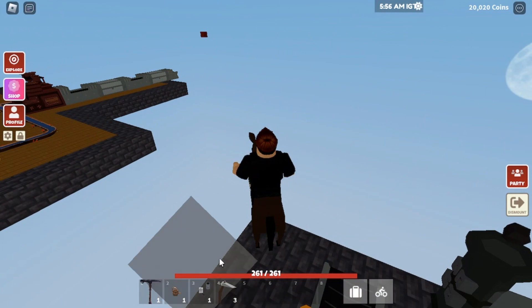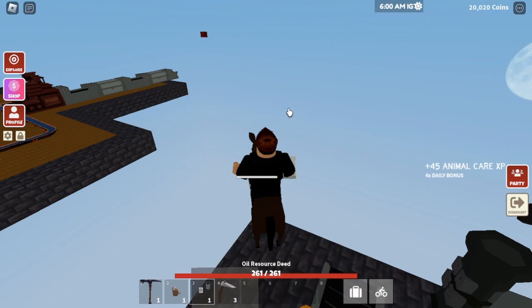To spawn the oil resource island, you will need to equip the deed and hold down left-click on your mouse.